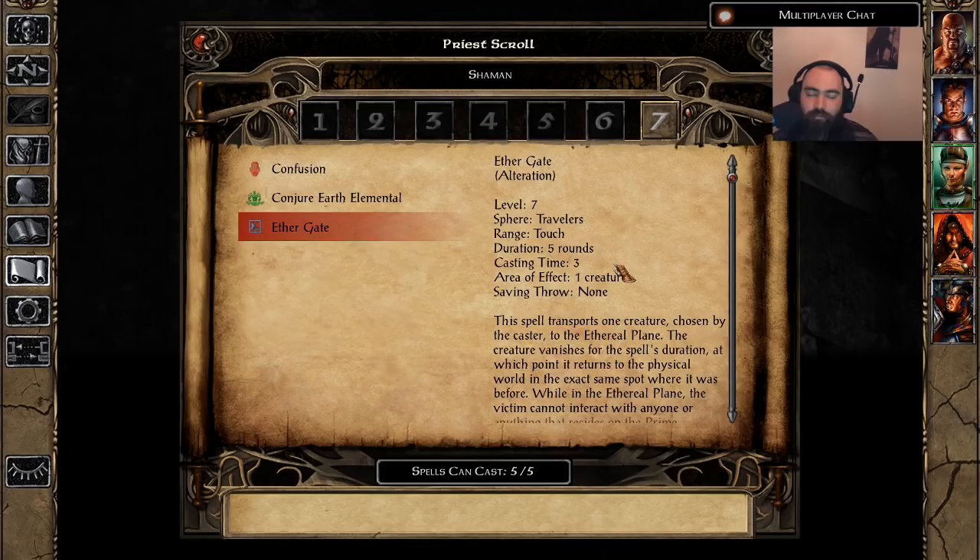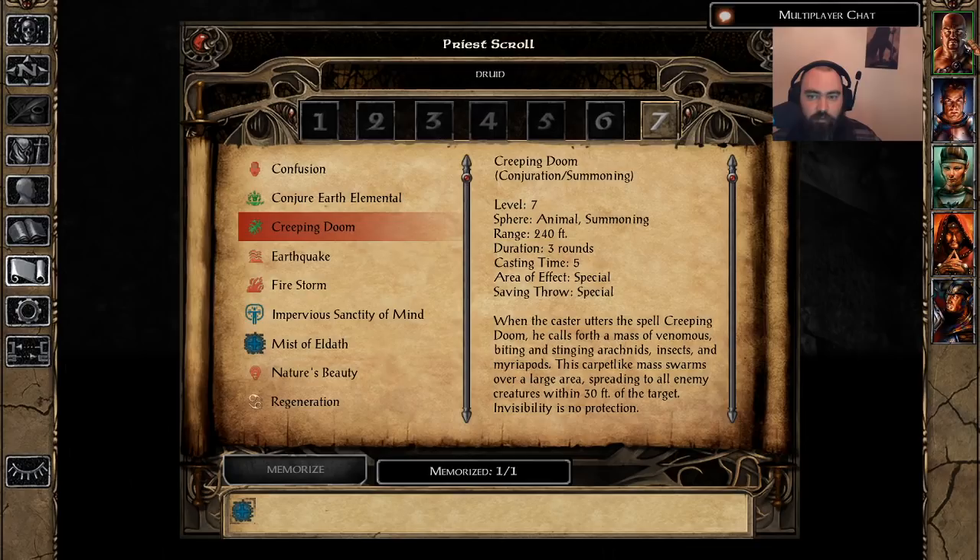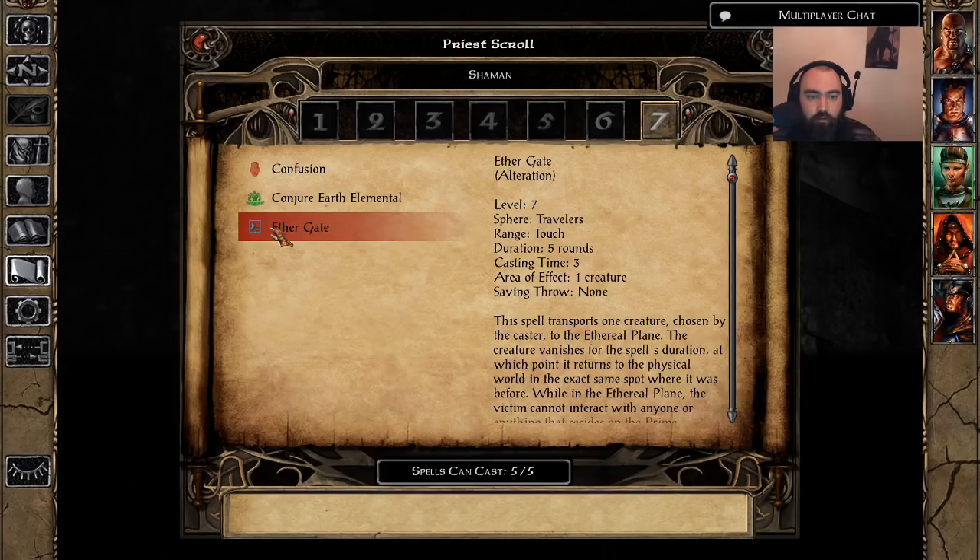You could potentially find use for it in situational fights — maybe get a quick Ether Gate off on a Beholder in the Twisted Rune so you can focus on the vampire and the staff of the Magi user. The quick cast time of 3 makes it viable in a pinch. Importantly, Maze is a level 8 Mage spell, so Shamans actually get Ether Gate before Mages get Maze — that's unique among all spells in this tier.